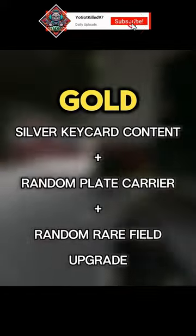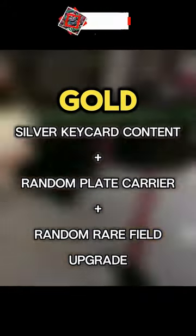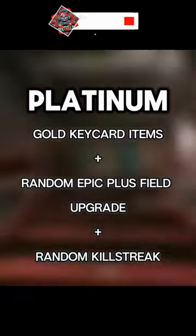Gold gives you all the silver contents plus a random plate carrier and a random rare field upgrade. Platinum gives you all of the gold keycard items.